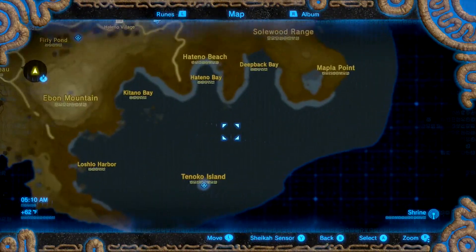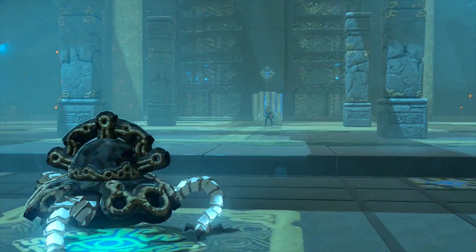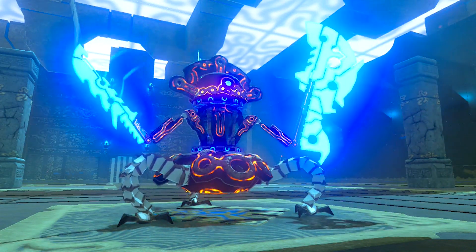The chest piece is in Kasketa, which is located way out in the ocean by Eventide Island. It's a simple combat challenge against a guardian scout. These suckers can be kind of tough, so bring your best weapons and plenty of ammo.